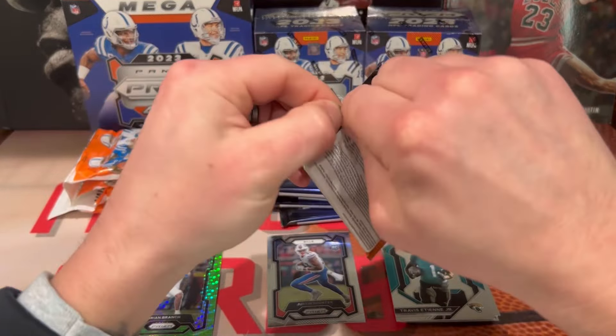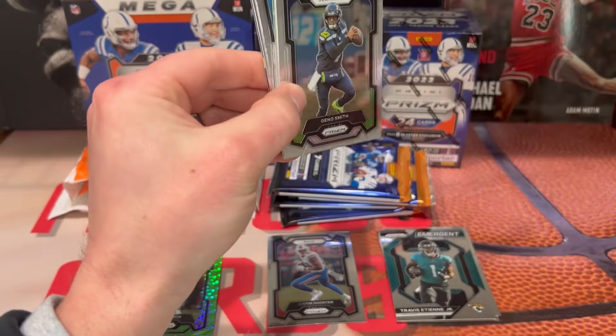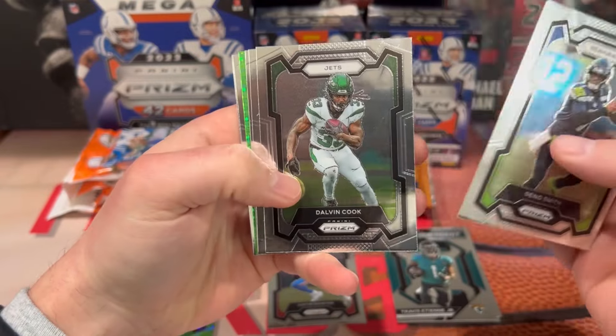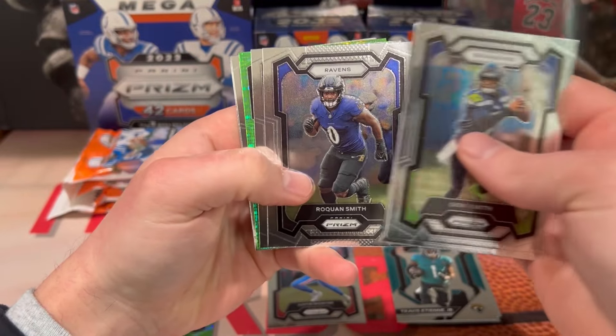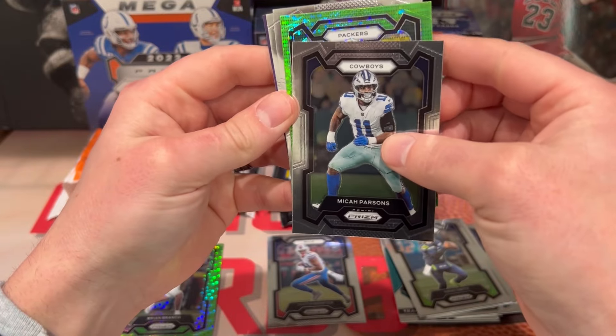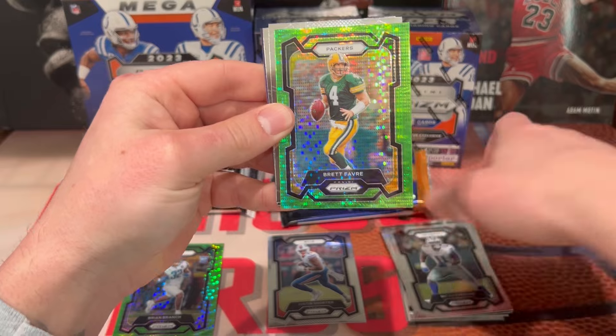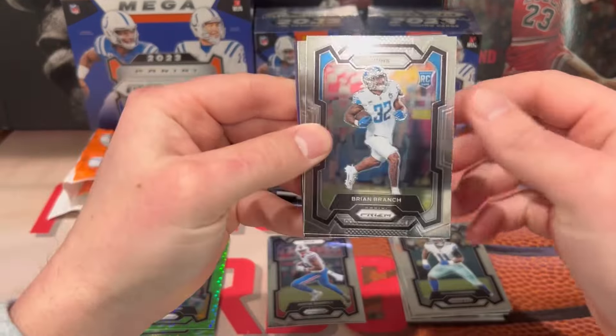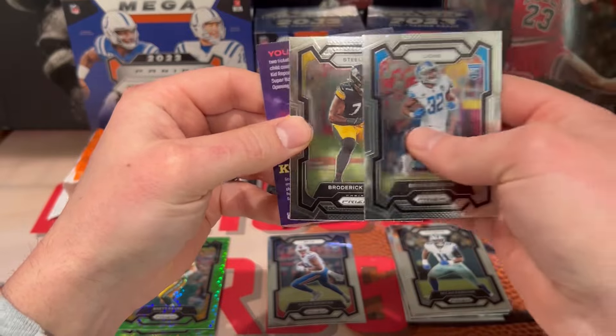This one feels a little thicker — maybe we got something. Maybe not. We got Geno, Dalvin Cook, Broquan Smith, Micah Parsons. Packers — not a rookie — Brett Farve base. Not bad. Another Brian Branch on the base and a Broderick Jones.